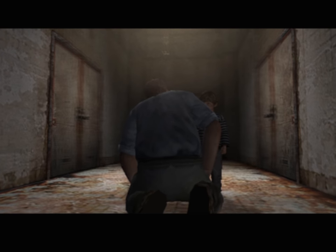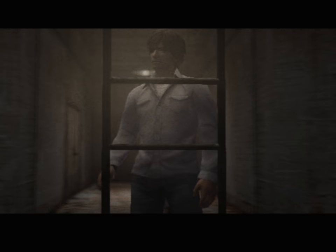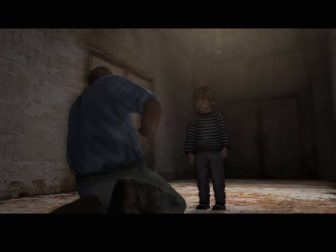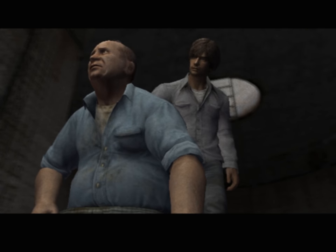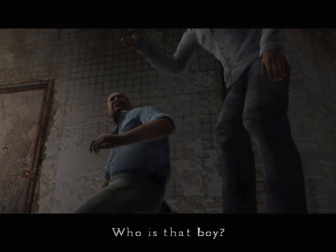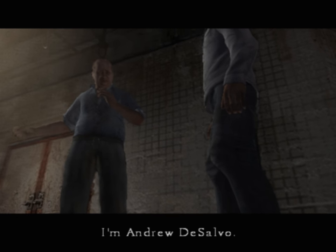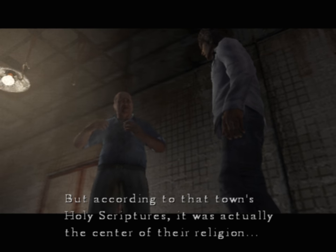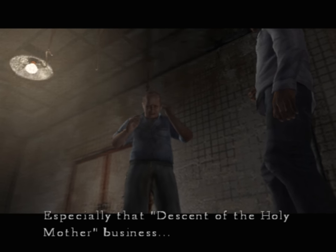A cutscene plays. Someone is pleading: 'We're making it stay in there anymore. Come on, let me out of here. It's time to die in here. Walter, I'm telling you, think down. Walk away.' Who is that boy? And who are you? His name's Walter — Walter Sullivan. I used to work at the orphanage watching the kids. I'm Andrew DeSalvo. They tried to make it seem like an orphanage, but according to that town's holy scriptures, it was actually the center of their religion. And that kid Walter — he was really into that mumbo-jumbo, especially that 'descent of the Holy Mother' business. It was scary.